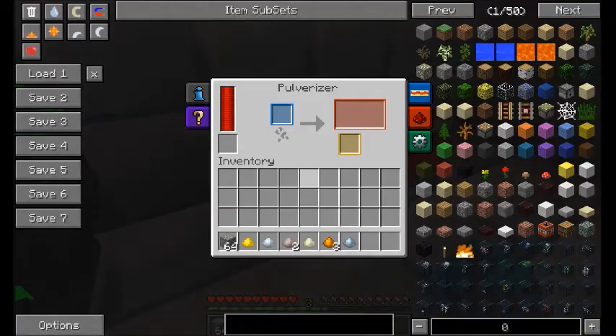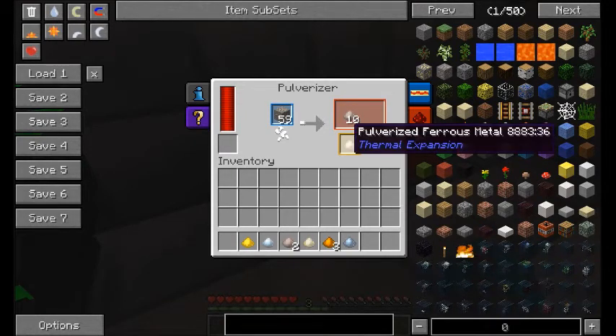The Pulverizer is great. It will give you two dusts for one ore. Each dust will give you one ingot when smelted, doubling your supplies. Plus at times you'll get an extra dust out of the deal.